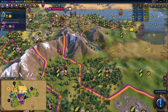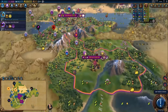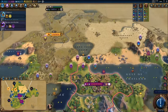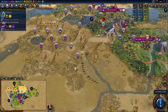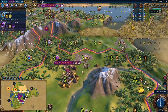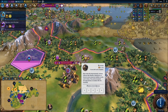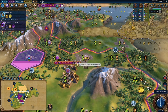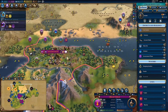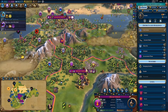Tip two is about how to properly take advantage of chopping production into districts or wonders when the tile you want to place that district or wonder on has a lot of production — like stone or a forest — that you'd like to chop into it. I always thought I had to time it out perfectly with a building or unit finishing production, so I'd often have Magnus established but still have to wait a few turns before chopping. Sometimes those extra turns meant the difference between finishing the wonder on time or getting sniped by an AI.